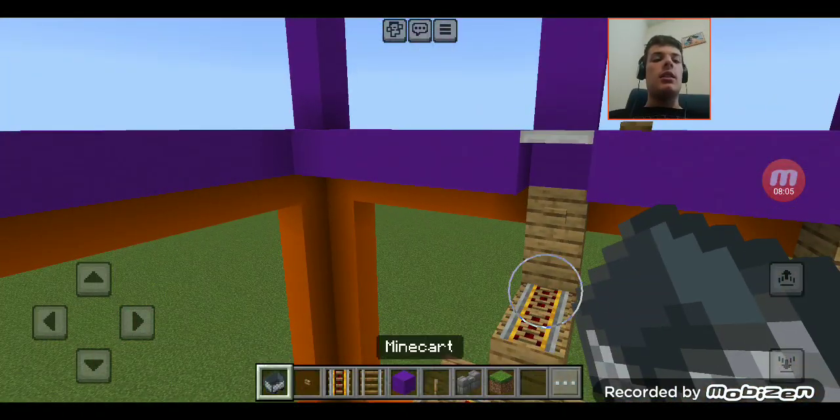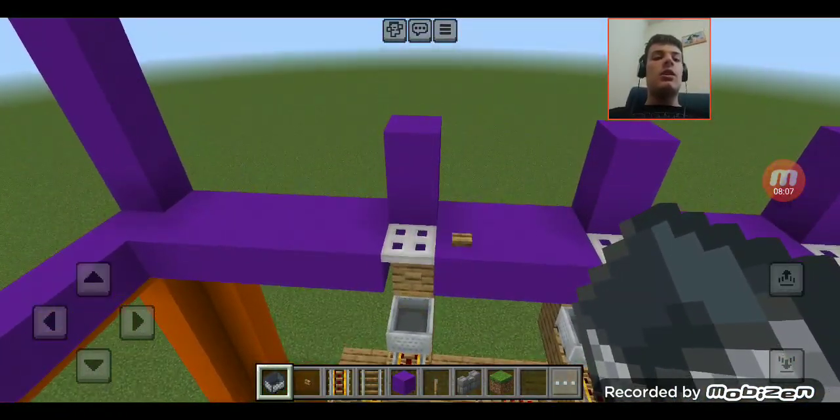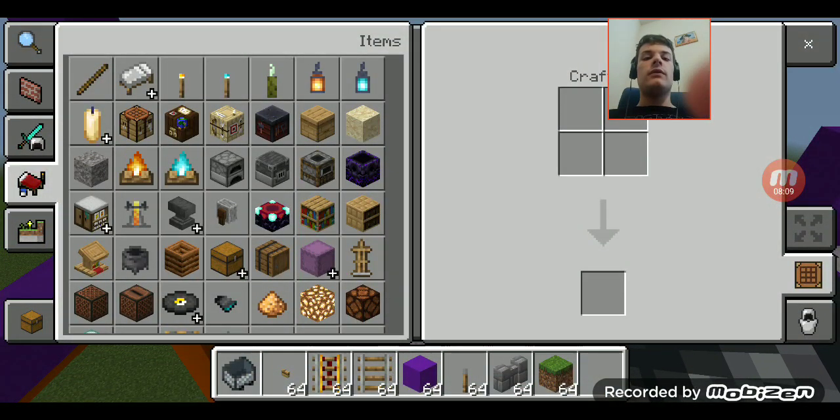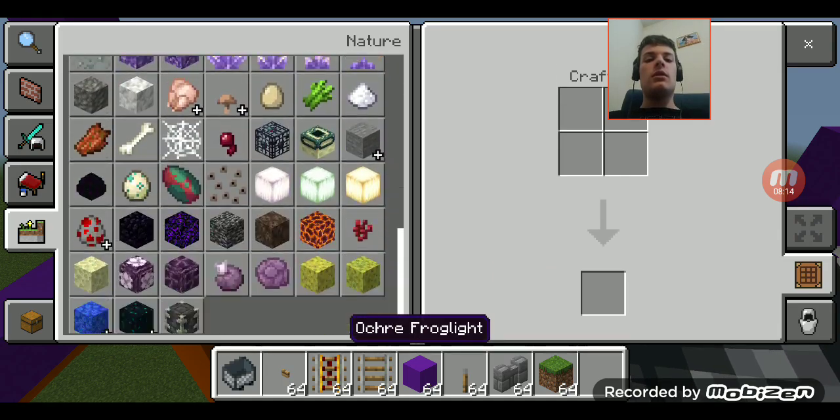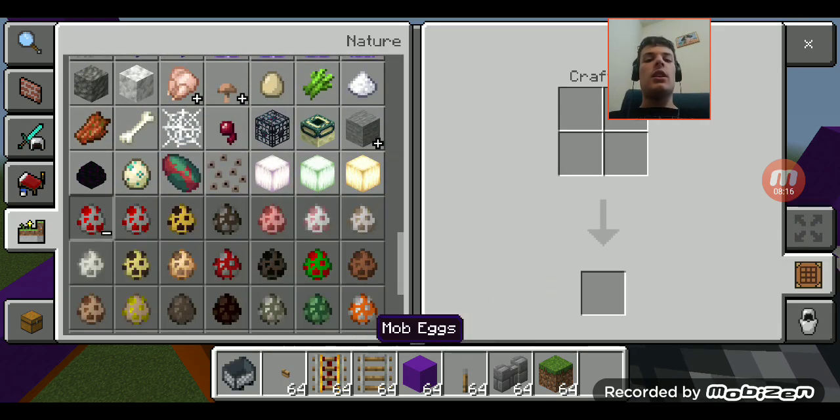I'll place the minecart back here. Right now I'm going to need a villager — here they are.